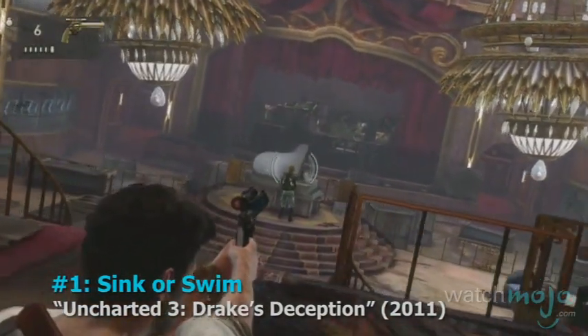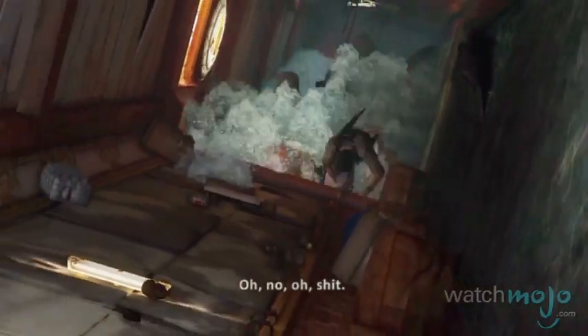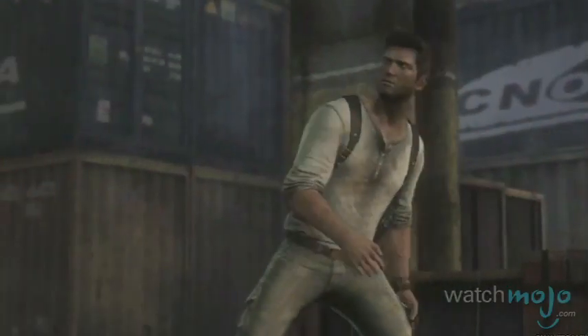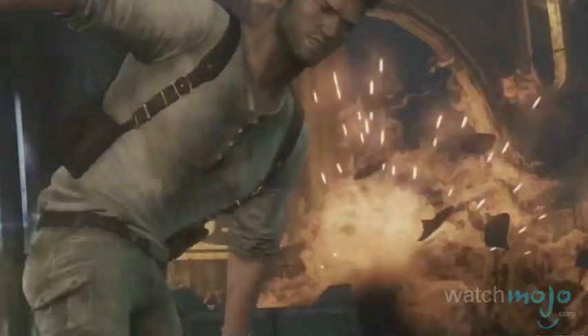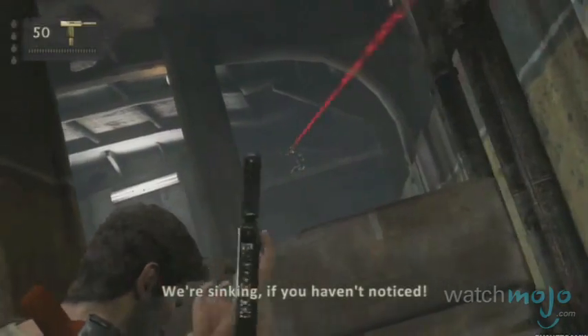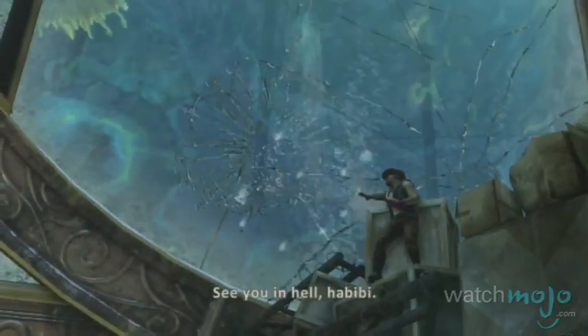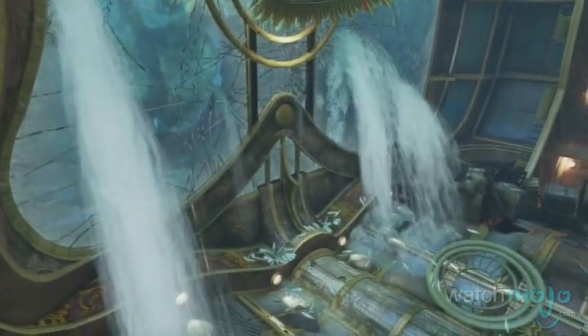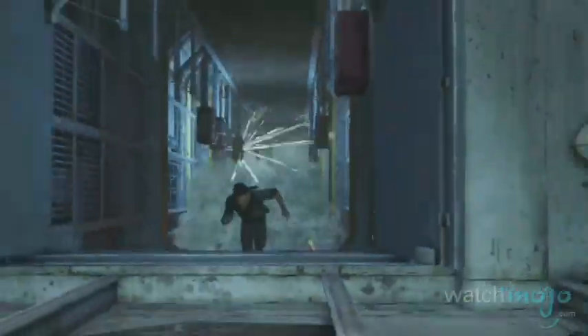Number 1: Sink or Swim, from Uncharted 3: Drake's Deception. Taking the top spot is this awe-inspiring combat and evacuation mission. Drake is aboard the pirate ship of Ramses, the Seaward, when he gets himself into hot — or in this case cold — water by exploding a cargo full of propane tanks with a grenade. Drake finishes off the guards as the ship floods, until it finally sinks. What follows is a thrilling escape as Drake climbs through the wreckage to the ship's main hall, where a final, calamitous rush of water sends the ship spiraling to the ocean floor. As both a fantastic ship and water level, this stage is one for the history books.